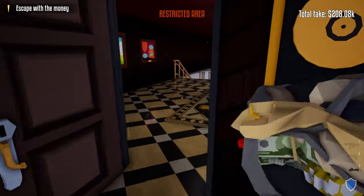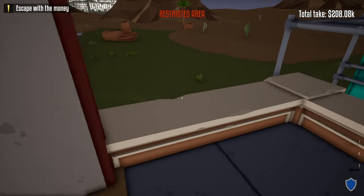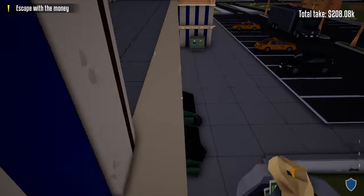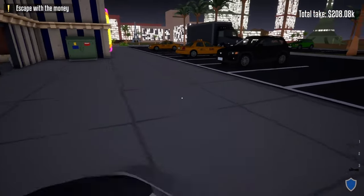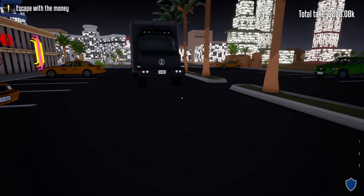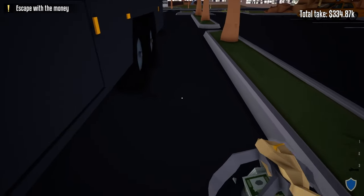Go out this door, out this door to the roof, hop up on the railing, and jump down onto the dumpster. Take a wide berth so you don't get spotted by the guard over there, go behind the truck, and repeat this until you have all the loot.